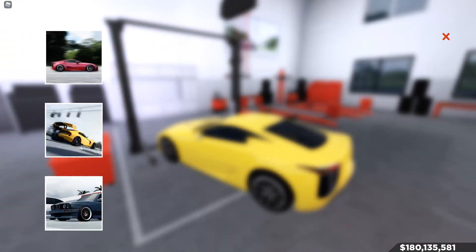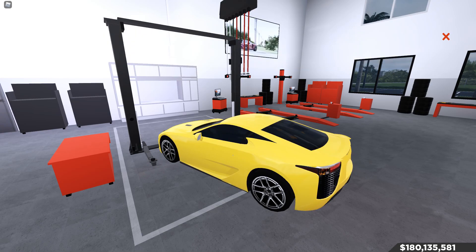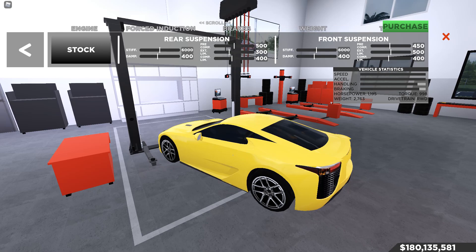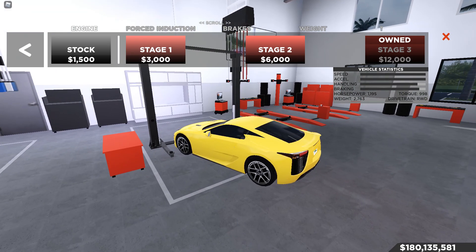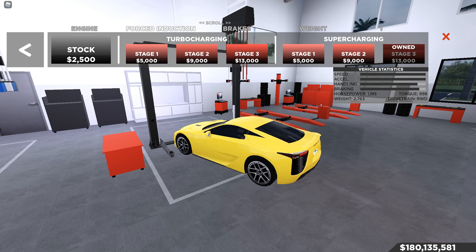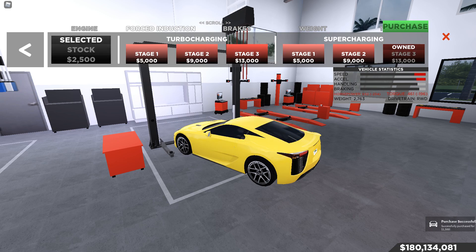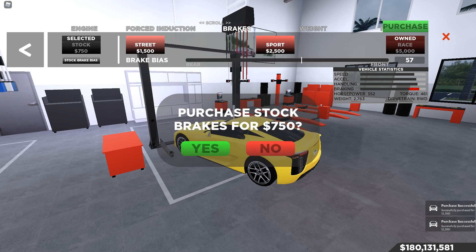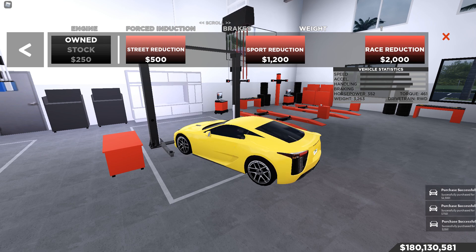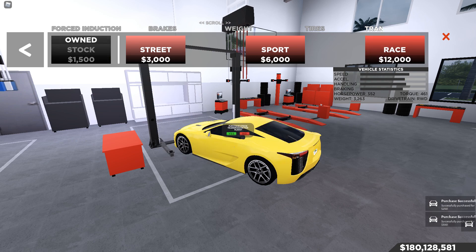Let's go into the dealership — let's check out the paints first: red, blue, white, black, and yellow. Now let's go to performance where we'll hopefully see if I didn't upgrade the car... I did upgrade the car. So the first test was the upgraded test. I need to take all the mods back off — stock brakes, tires all the way back to normal, transmission back to normal.